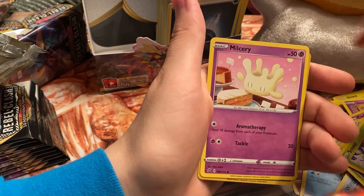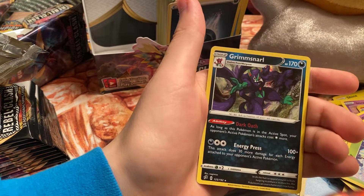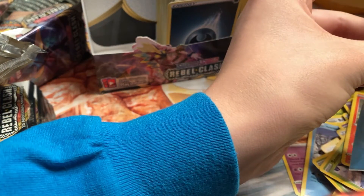We got Darumaka, full art picks, Milcery, Chatot — and a Grimsnarl holo! I don't believe I pulled that before — that's a very nice looking card, definitely one of the nicer holos you can get in this set. I'm going to sleeve that one up.